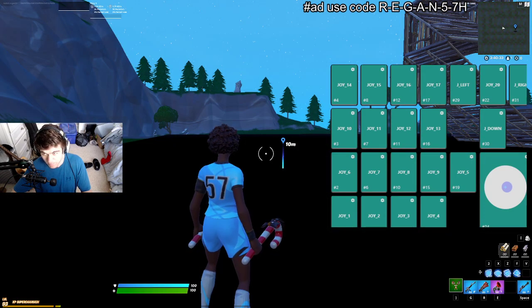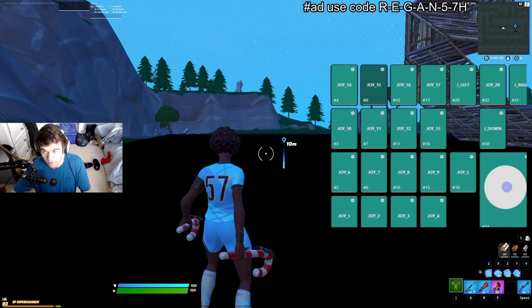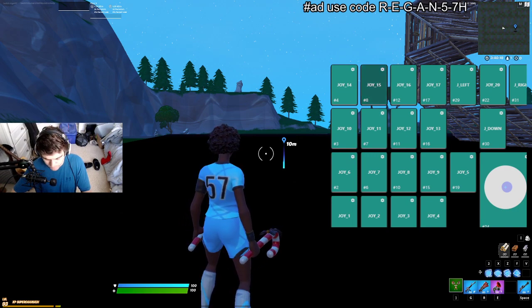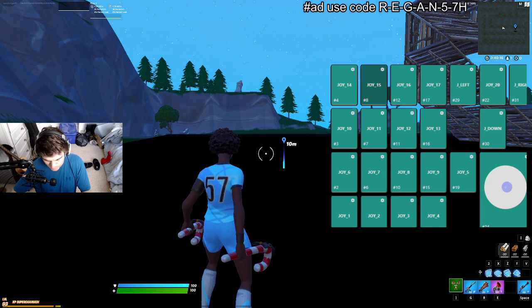Trap bind is going to be index finger press. It's in that row that is perpendicular to your desk — above everything else. Repair bind is in the same row but with your ring finger.